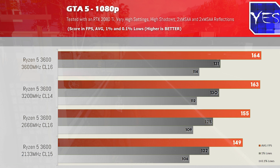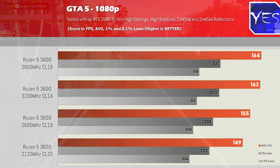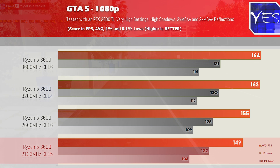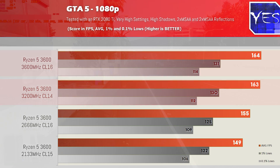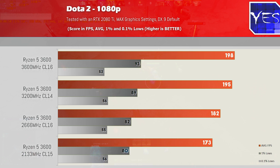Moving over to GTA V, we saw a similar trend, however the results between the best and worst case scenario wasn't that big in this game — we had 149 FPS, then stepping up to 155, then 163, and then 164 on the 3600 megahertz stuff. Moving over to Dota 2, we did see quite a big difference, with the best case scenario being 198 FPS and the worst case being 173. The 1% and 0.1% lows through all three games were absolutely fine across all four configurations.